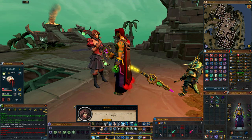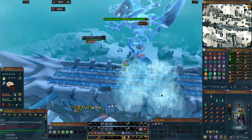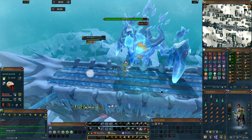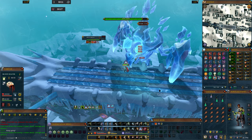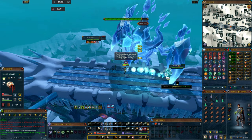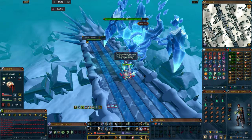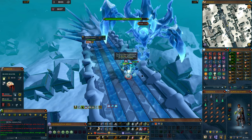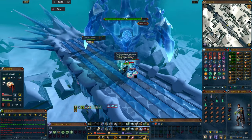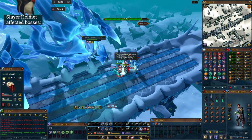The Slayer helmet, especially when fully upgraded, offers pretty big boosts to all your combat styles — one of the biggest combat boosts possible. And if this can apply to bosses that you're grinding, that's amazing. Before we get into whether or not the grind for 120 Slayer is worth it just for this, I want to walk you through which bosses the Slayer helmet does and does not work on, because I was surprised by some of them after checking the wiki.